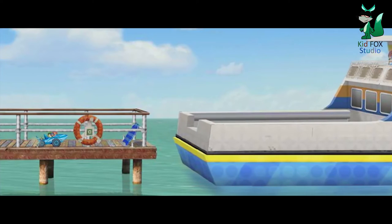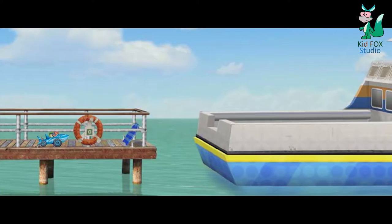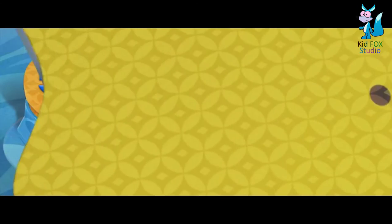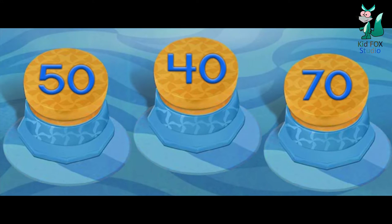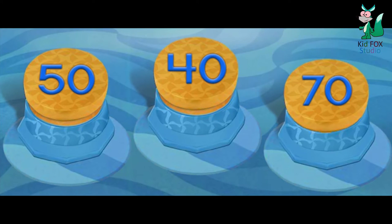We made it to the dock, but look — the ferry boat is leaving! I know, we need to give Shark Car the biggest boost possible! The numbers on these buttons are 50, 40, 70. Use your mouse to click on the button with the largest number! 70! Great! You've found the largest number — 70!